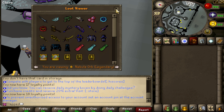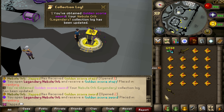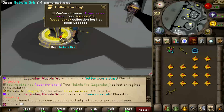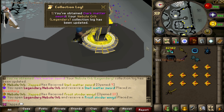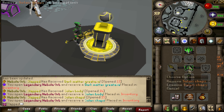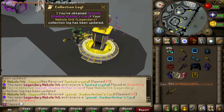I'm going to spawn a few of these orbs and open them. Let's see what we get — we got the sword and the staff. Coif, that looks kind of sick. Windhorn boots, another staff, a relic, a neon hood, dark matter sword. Let's see if we can get the spec weapon or the relic. We got the full set! And we also got the shadow archer card — that's actually a very good card.